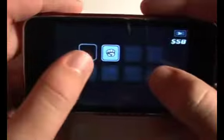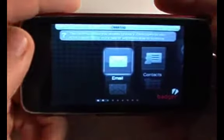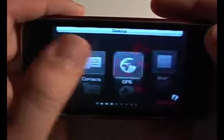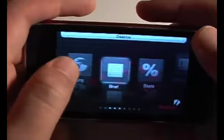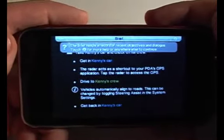There's the pause menu and you've got some options here, but to get to your PDA — which is basically the menu — you go in here. You've got your email, which is what I showed you earlier, and you've got your contacts and your GPS. Your contacts just show you the information for people that you've met, and then the brief tells you what your current mission is and shows you what you've done so far.